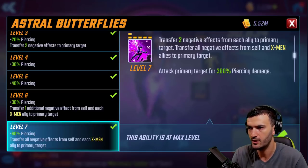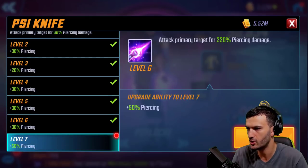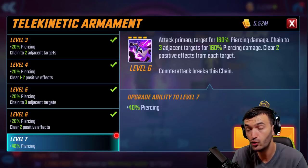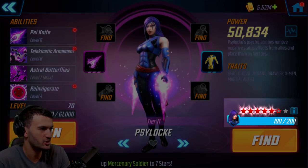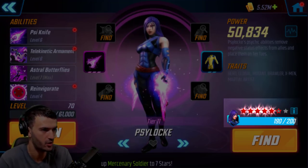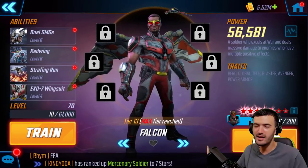Psylocke is here mainly to take away blinds, defense down — pretty much anything negative from your team. That's her main priority. She also deals a good amount of damage with her other abilities and can clear two buffs from your opponent, which is also great. I got really unlucky — I'm only 10 away from six red stars, so I'm working on her slowly but I'm very happy where she's at.